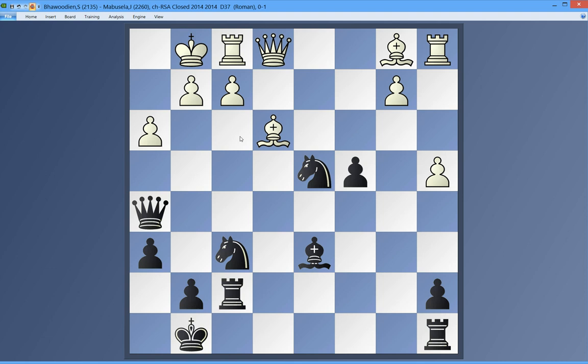Knight to f3 is very forcing — he's got to take or else his queen gets lost. Say he takes with a pawn, I take his pawn. Threatening on h2, the rook can't go. It's not an easy position — he has to go f4. So I have at least a perpetual check there, but then I can come in with the knight and that's over. So I think the move has to be knight to f3. Let's see — that's what he played. Knight to f3, has to take, I take on h3, just as I had anticipated.